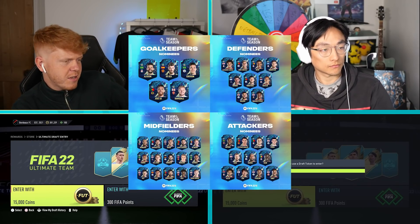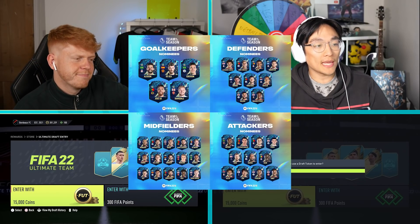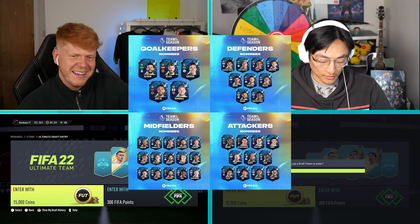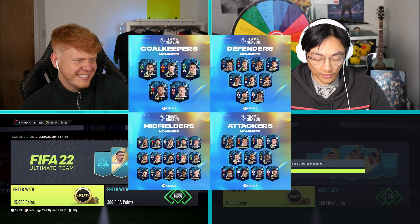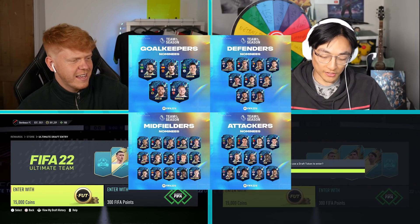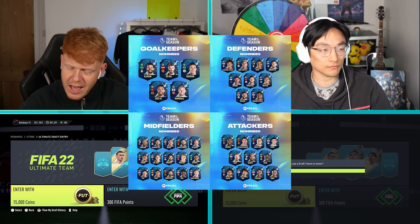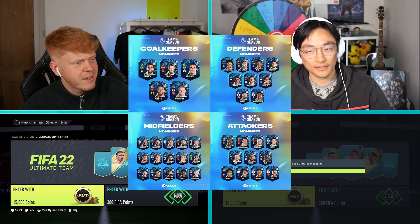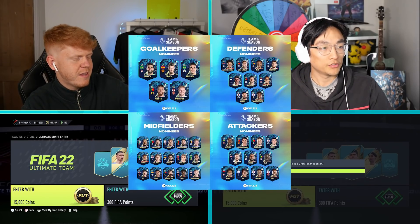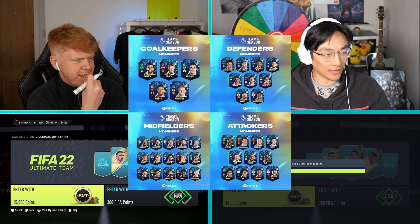Midfielders: I'm going to go for James Ward-Prowse — bold one if you ask me. He does have his Futties captain's card which I'm basically hoping to see, and he's English so it's good for chem. I'm actually going to go KDB, because there's been many a draft where he hasn't popped up for me — if I'm totally honest.